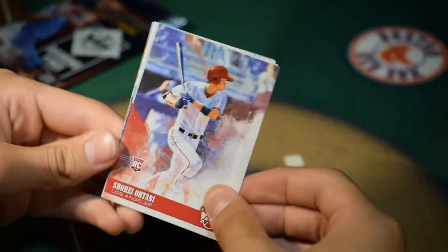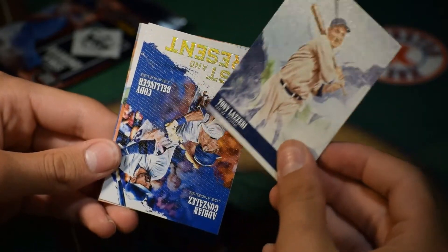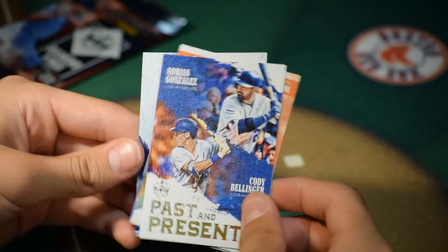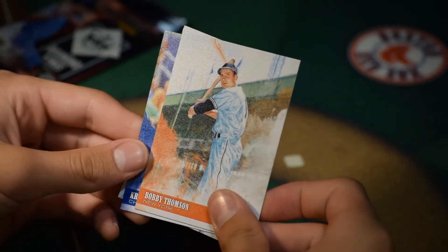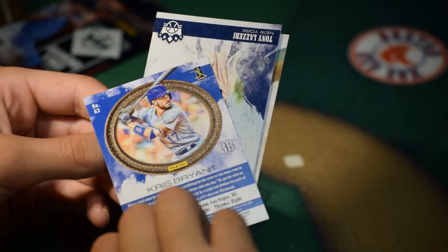Shohei Ohtani rookie card — nice! Keeping that. Ching Lazari. And what's this — a combo? Adrian Gonzalez, past and present — Adrian Gonzalez and Cody Bellinger. That's pretty cool. Bobby Thompson and Kris Bryant. Nice. Alright, last regular pack.